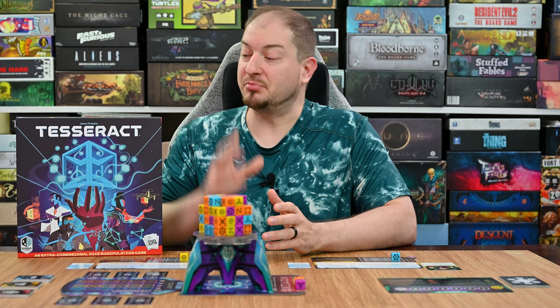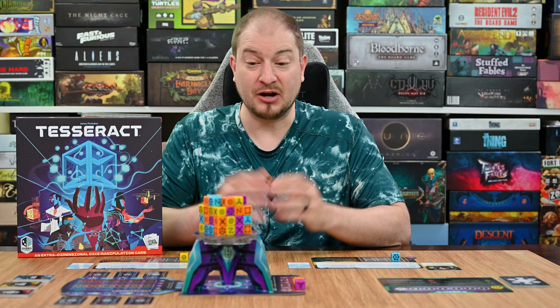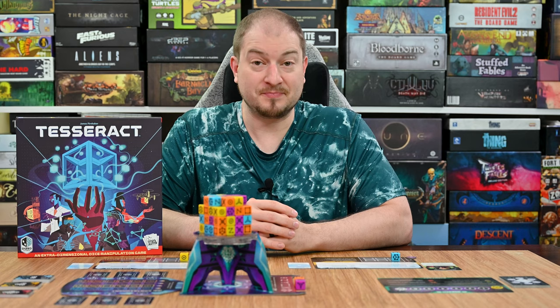Hey everyone, thanks for trying to learn to play games. My name is Lance and in today's video I'm going to teach you how to play Tesseract. This is a brand new game from Smirk and Dagger Games. It is a one to four player game that takes roughly 45 minutes to an hour and a half to play, and is a fully cooperative game where all the players are working together to solve the mystery of the Tesseract and complete the puzzle before time runs out.